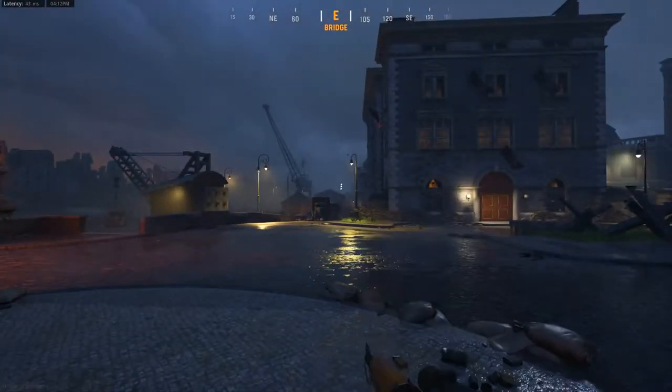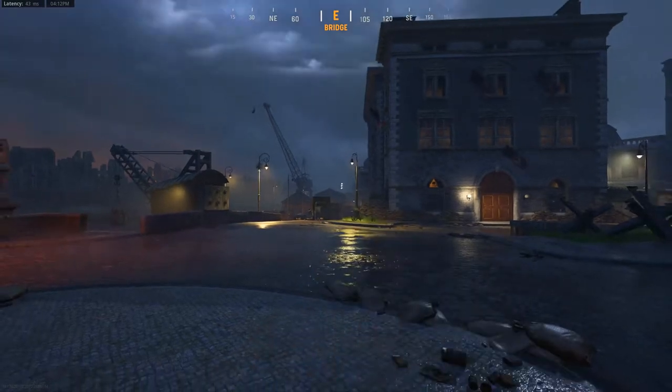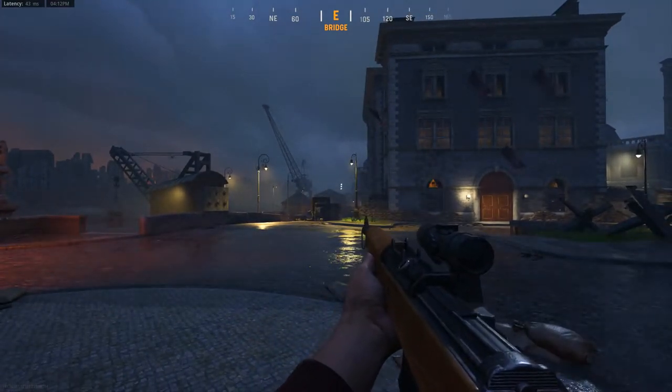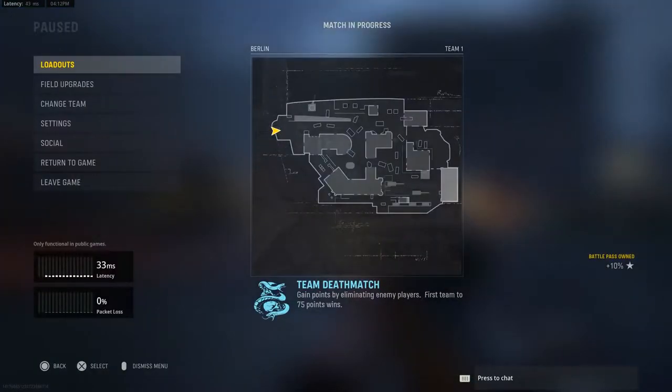Hello and welcome, my name is Kyle For The Win, and welcome back to another Call of Duty Vanguard video. Today we're back with another map guide, and today we're taking a look at the map Berlin. This is another one of the largest maps in the game — there's a ton of buildings, a ton of cover, and so many different areas. This is probably going to be one of my longer map guides, maybe next to Desert Siege from yesterday's video.